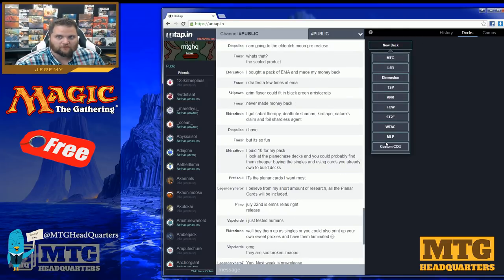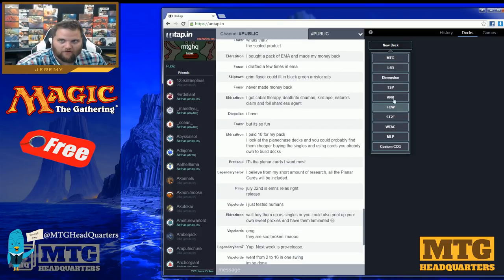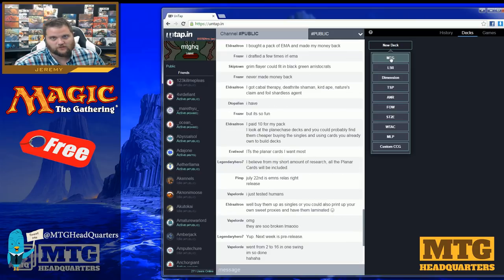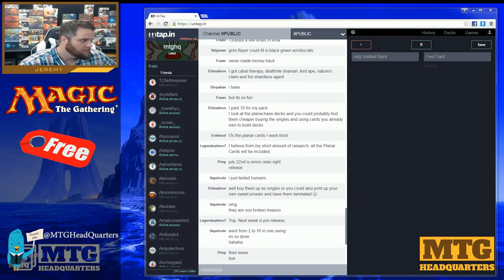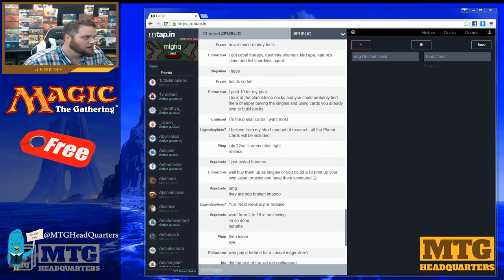I don't have any decks built yet, but you can build a deck in a variety of different formats — Force of Will, Magic the Gathering, L5R, Dimension, and others. It's not just Magic. One of the primary reasons people like Untap is that you can import decks very easily. There's no download required and it's much easier to set up than xMage.